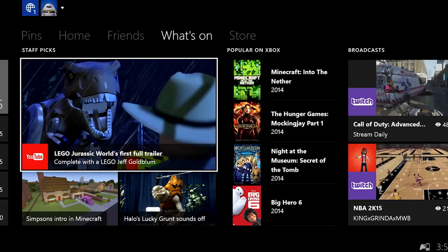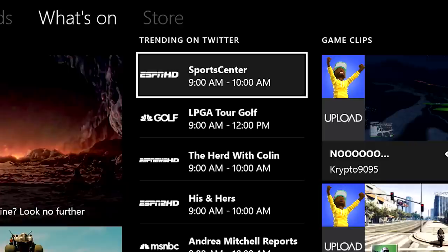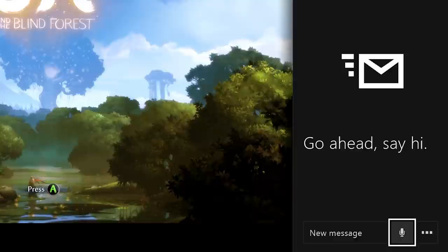The What's On channel on the dashboard is exiting preview for Xbox One fans in the US, Canada, and the United Kingdom. You'll find curated links to popular videos, games, movies, TV shows, and more on What's On, as well as trending live TV if you've configured one guide.